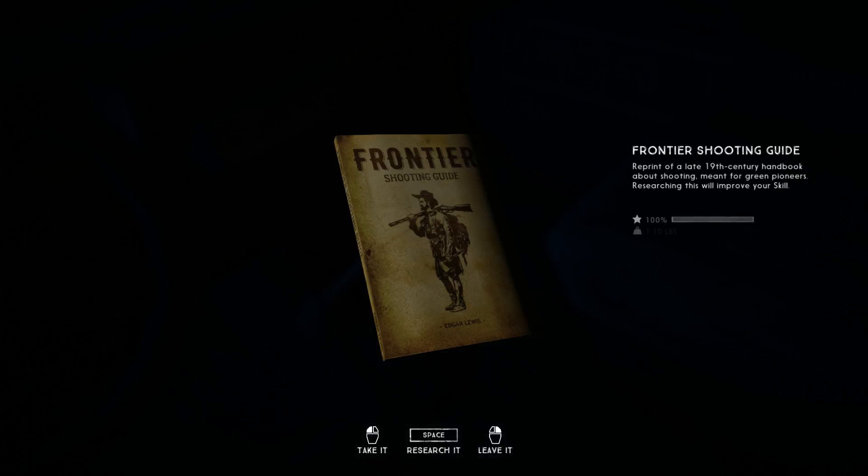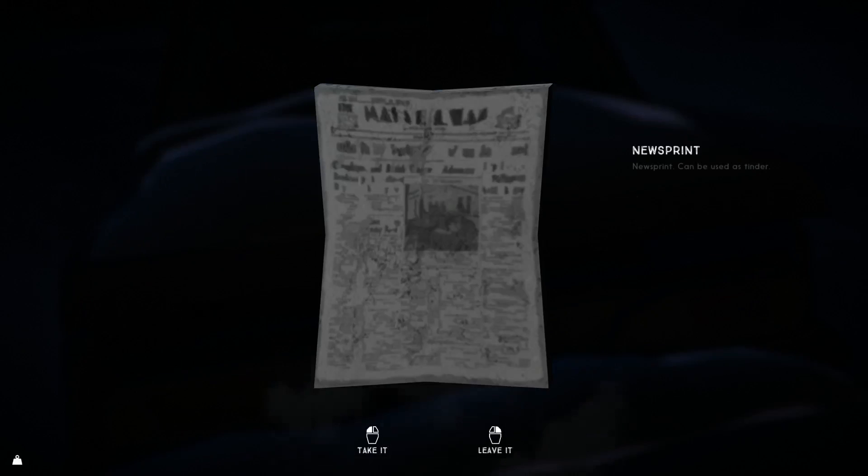I could use this. Anything in there useful? Never find anything useful that way. I'll check the back seat — it's so dark it's hard to see anything. Nothing there. I guess we can use it for starting fires, but since I'm pretty full up on weight it's gonna be kind of difficult.